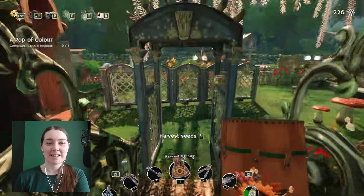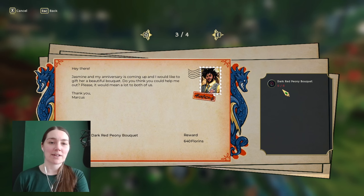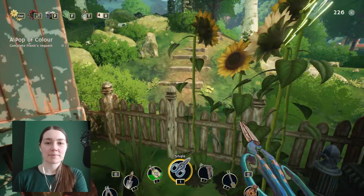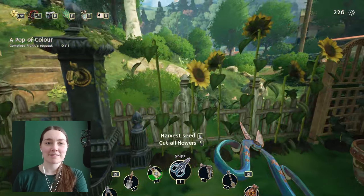We're only about halfway through the day so before we go to sleep and wait for this to unlock, we're going to try to make a bit more money from bouquets using the snipping tool. Still excited about this. We need white daffodils for Leslie, that's right. But we do need dark peony bouquets and sunflower cuttings.